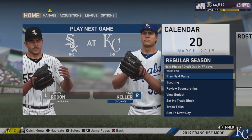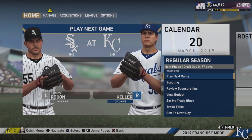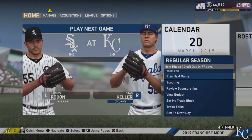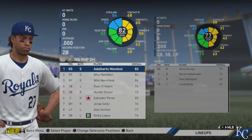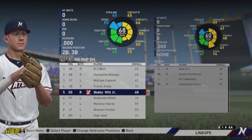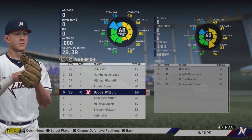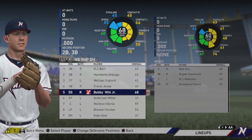Bobby Witt Jr. is known for being one of the quickest players in this year's draft — very quick, got a lot of speed. He's a very good defensive fielder, and they've been comparing his arm strength to Carlos Correa, who has one of the best arms at the shortstop position. He's also got speed, good arm strength, and he can hit for power and average — potentially a five-tool player. They just think he needs to develop a little more power.